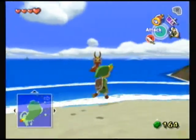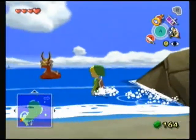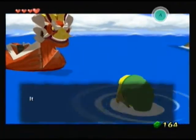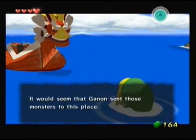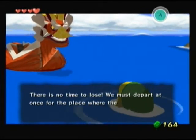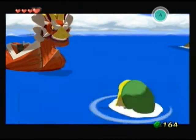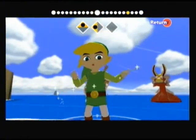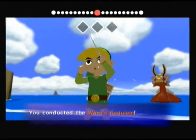Hello everybody, it's Homestar92, welcome to part 15 of Let's Play The Wind Waker. We have a lot of sailing ahead of us, so I'm going to go ahead and talk to the King of Red Lions since it's required, even though I know what I have to do next. He's basically going to tell us we need to sail to the south, so let's make the wind go south.